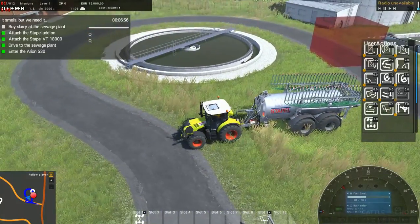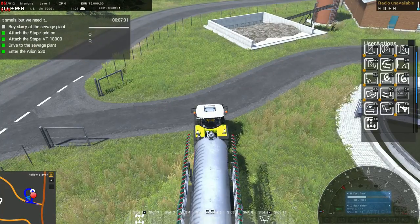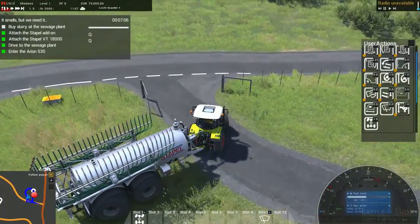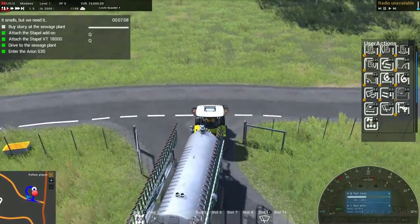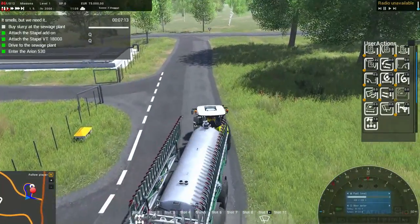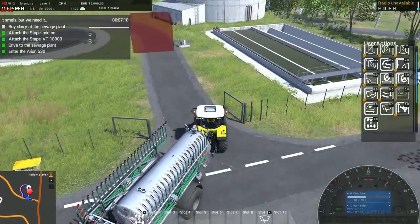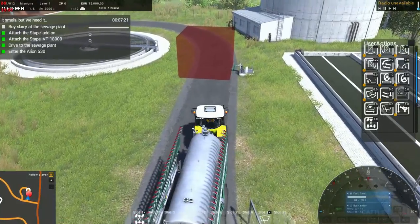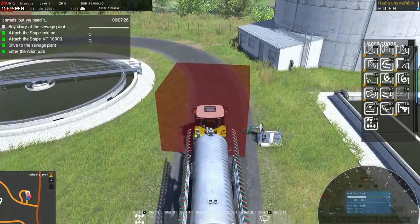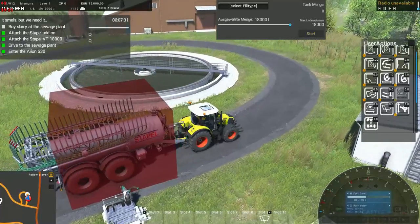Now they want us to click the add-on. There we go. Buy slurry at the sewage plant. I'm actually going to go out this way and come back in that other gate, because if you go around that way the hose kind of goes under the trailer and out the other side - looks really awkward. I think this is the way the place is designed to be entered. Then we'll wheel ourselves into place. Right now this sort of all auto does its thing.